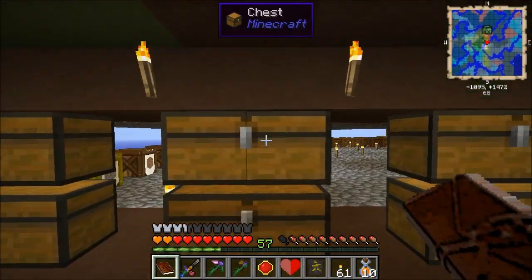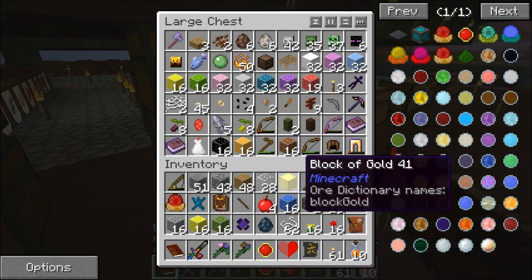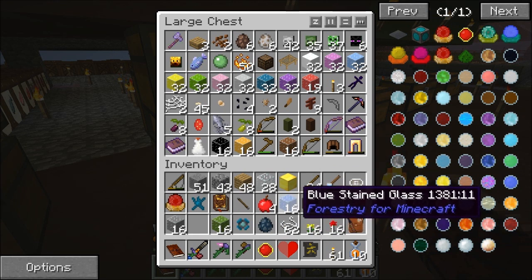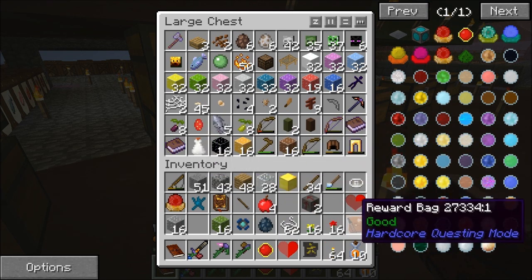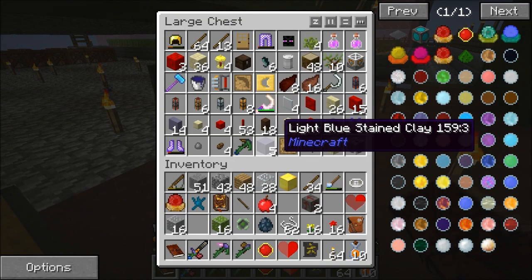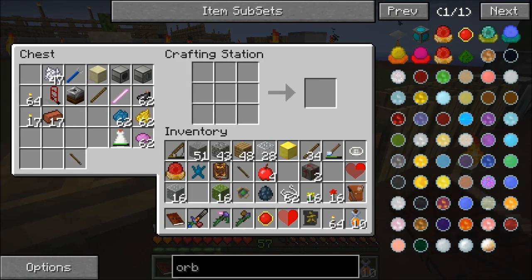So before we open that, let's put some of this away. A lot of stuff in there. Well, we're just gonna have to find space elsewhere. That's the problem — I'm just gonna make another chest, cause we're running out of space like everywhere.